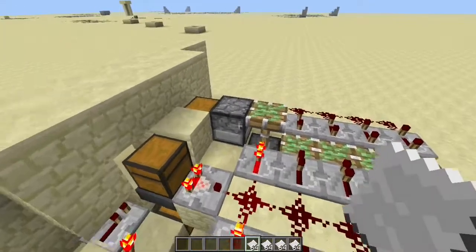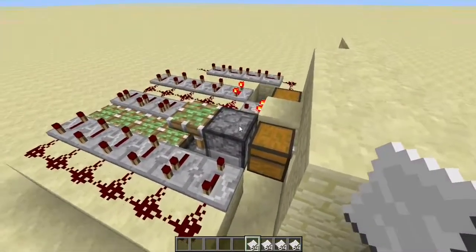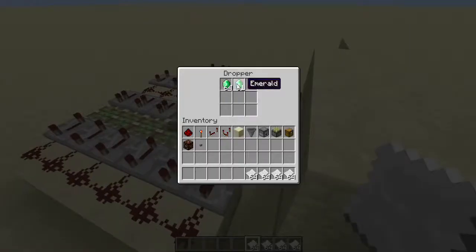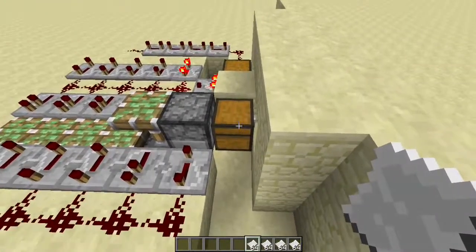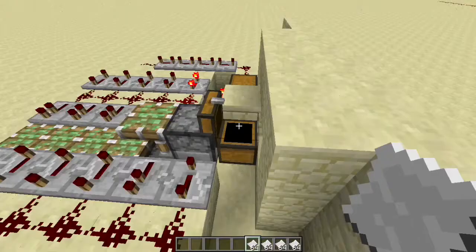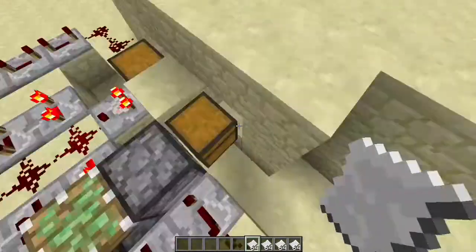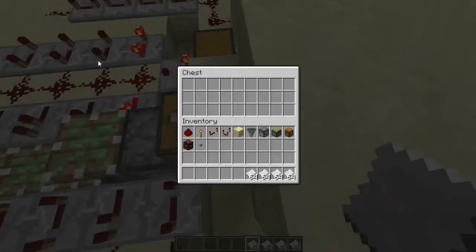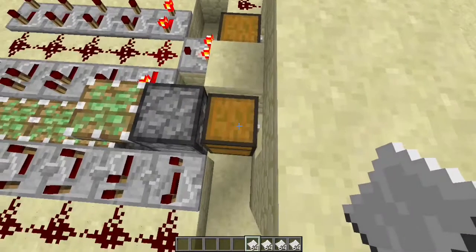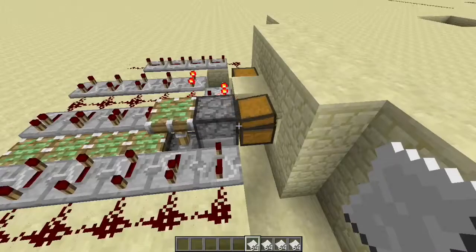And how this side works — what the dropper does is it's a lot like the dispenser, but instead of dispensing the item, it will put it in the chest instead. If this was open, it would just dispense the item, but it puts it in this chest, which means if I'm accidentally AFK for a long time and forget about this, I'll still come back and there'll still be emeralds in there.